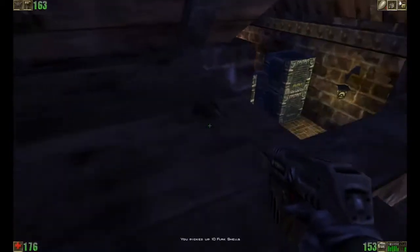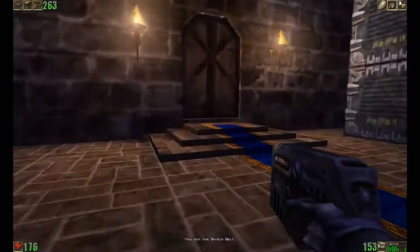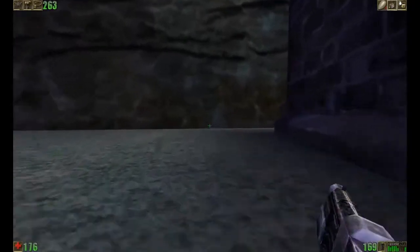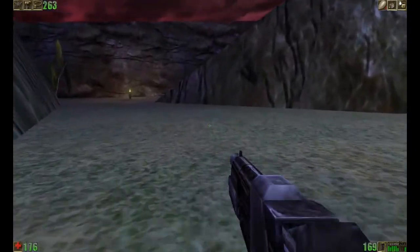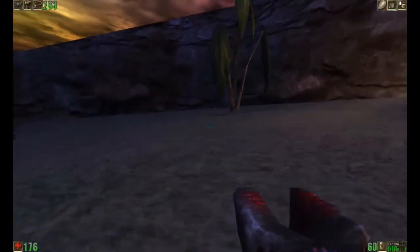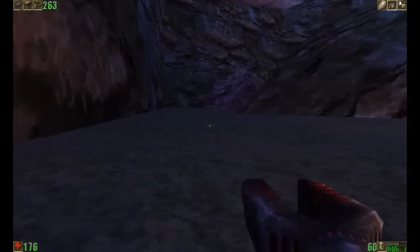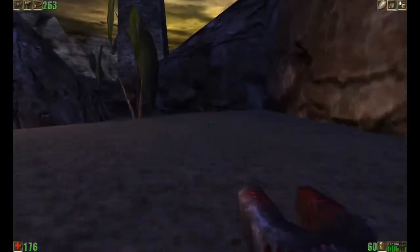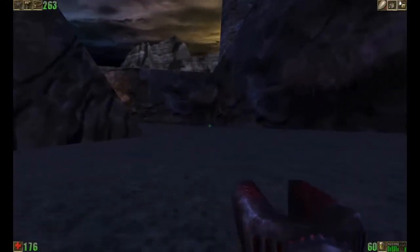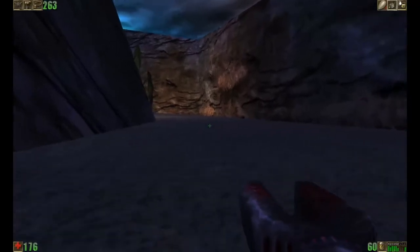Now we have the shield belt down here, and we also have some Flak Shells. The shield belt is definitely what I want - if you get anything, get the shield belt. You should be well protected in case that Titan hits you, and he could. Now this section over here is kind of a maze. I'm just checking out to show you that there's nothing else over here. But it does kind of loop back around with the Titan. I'm not facing that Titan - there's no point. He's off in a corner somewhere. Leave him alone - he's not hurting anybody.